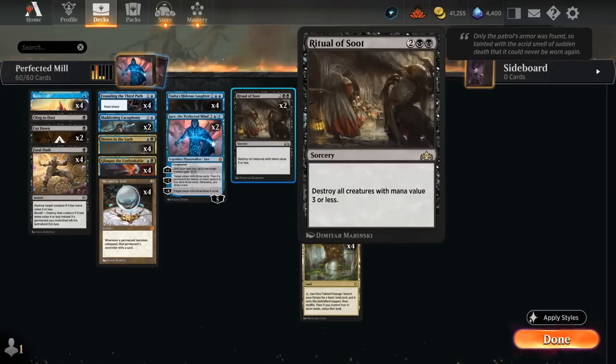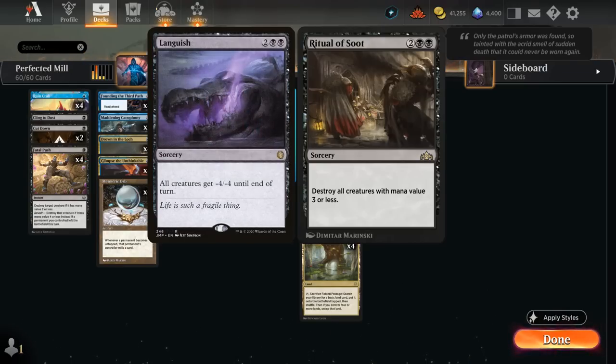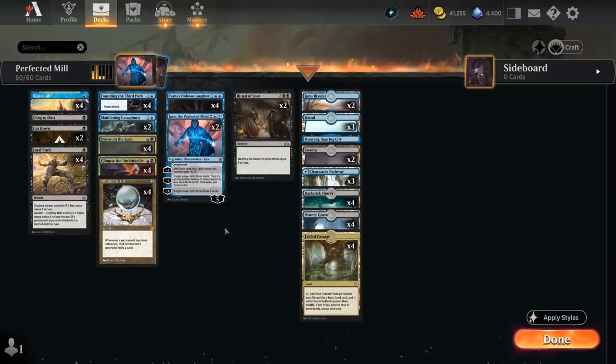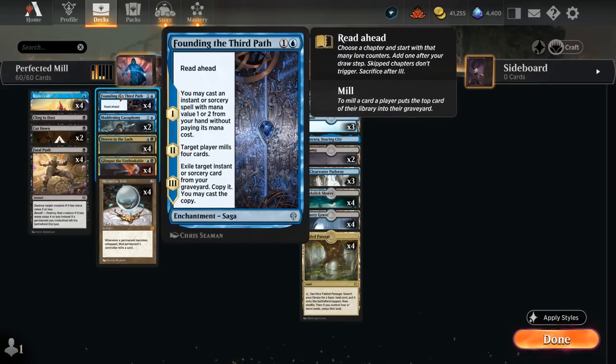At 4 mana we have two copies of Ritual of Soot, which destroys all creatures with mana value 3 or less. This also handles 4/4 tokens from Foundry. With the equipment deck around, we might face large creatures that don't die to Languish, so I've been liking Ritual of Soot as my 4-mana sweeper. Because we're playing Mesmeric Orb — which also mills us — we can potentially mill some of our removal and mill spells to then get back with Founding, so there's some synergy there.